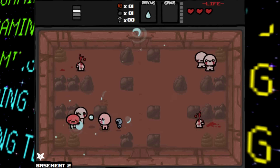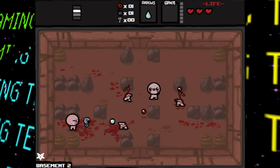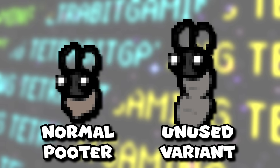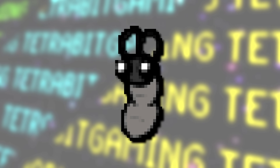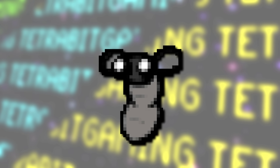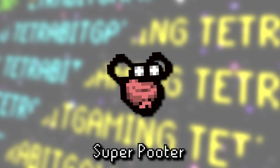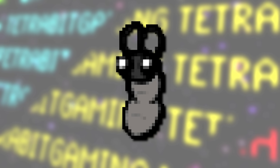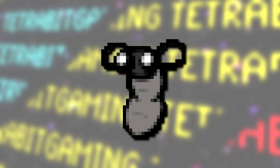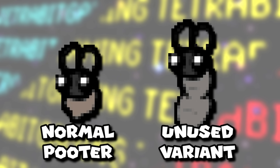First up, there's actually a lone unused enemy left over in the files of the game — an unused variant of the flying Pooter enemies. In the game's files this unused variant is found right after the Fat Fly, or Super Pooter as it's known since Afterbirth. Based on that, it's believed that this unused type might have been a third, more powerful variant for the Pooter family.